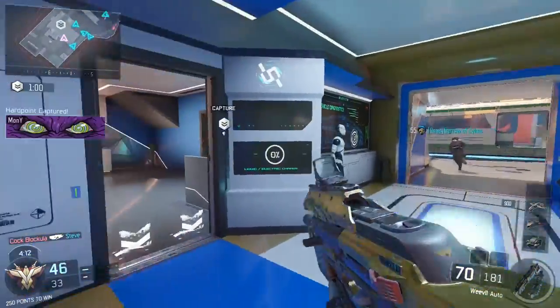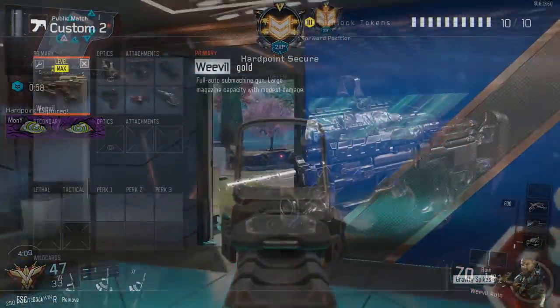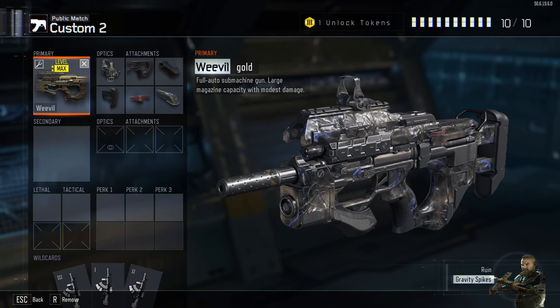On my class I have Reflex Sight, because I'm not a fan of the Iron Sights — it's not something I prefer. I like to have Reflex, Quickdraw, Grip, Extended Mags, Fast Mags, and Stock.